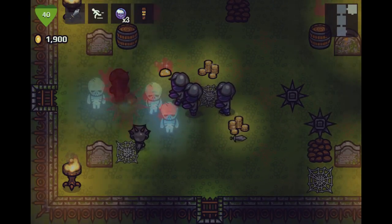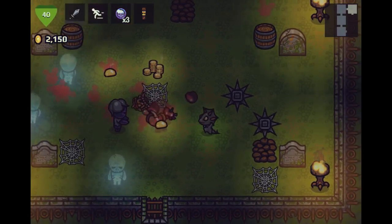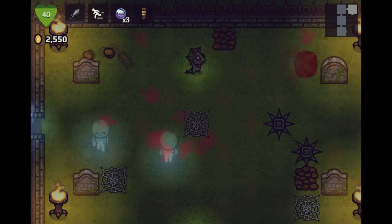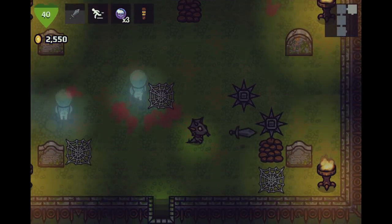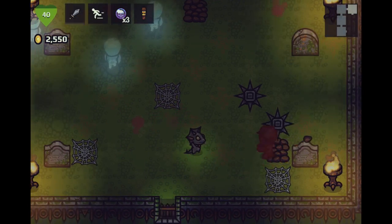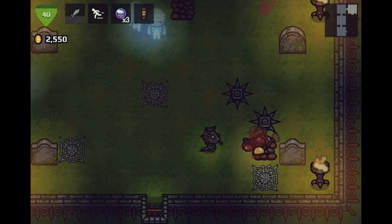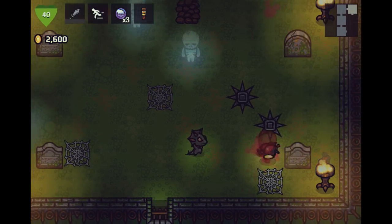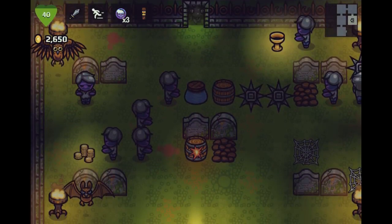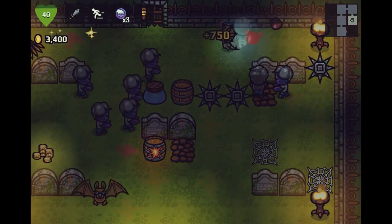Fairly standard roguelike-ish stuff going on here. If you walk over those dirt patches we can farm zombies and possibly get some gold. There's no experience mechanics, but 50 gold doesn't really make that big of a difference — though it does add up if you do it enough. Items are typically kind of expensive, so 3,000 or 4,000 gold definitely can make a difference.